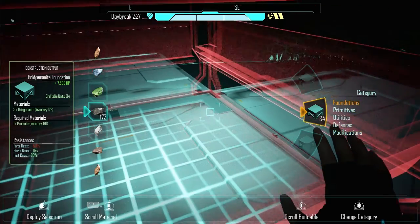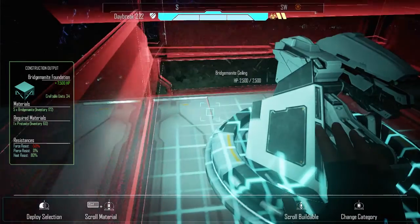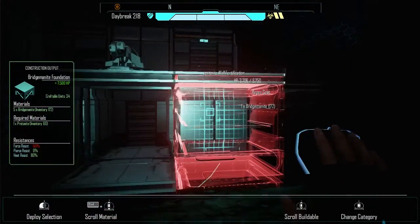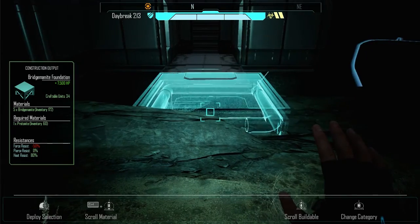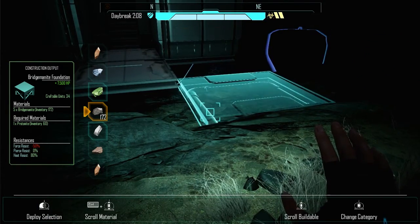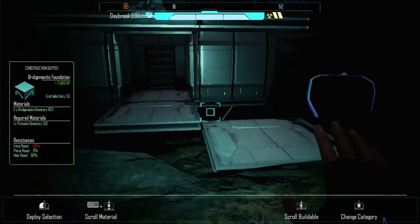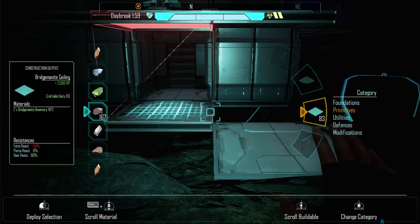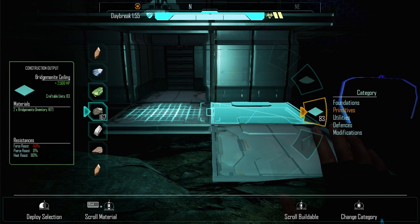Actually, wait — would a foundation work here? Unstable structure. So that would fit there, also there. Let's do that — let's do a foundation there. Do a primitive. Okay, so this is where this becomes an issue though.